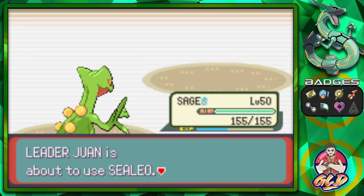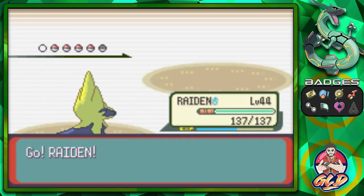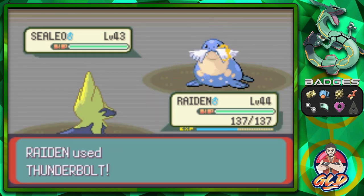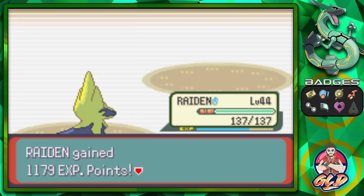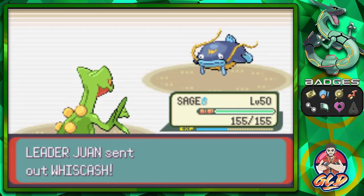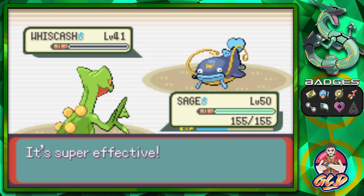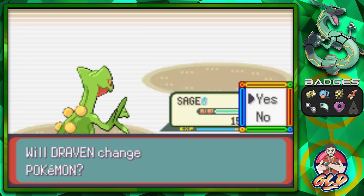Juan has two Pokemon that will give you a little bit of an issue - but if you have the right Pokemon, it could be easier. Here he comes out with Sealeo. Sealeo would mess with my Pokemon Sage because Sealeo is also an Ice-type Pokemon. So Thunderbolt for the win - Sealeo defeated! Now here comes Whiscash. This is a Pokemon you have to be aware of if you have an electric-type Pokemon. Like Wooper or Quagsire, it is both Water and Ground type, so it will be stronger against electric types. Leafblade for the win - Whiscash, eat it! Raiden gets some experience points.